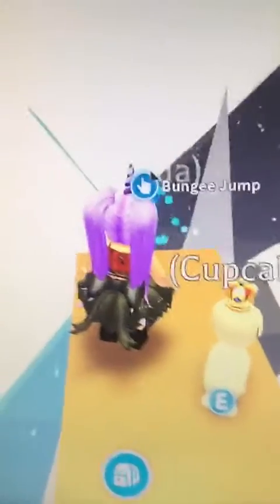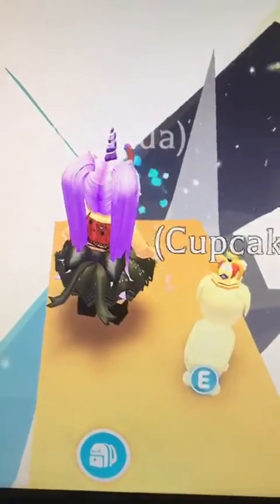When you're on the top, I want you to click stop ride if you were flying your pet. I kind of like to do this — I have Cupcake out — and what we're going to do is bungee jump.